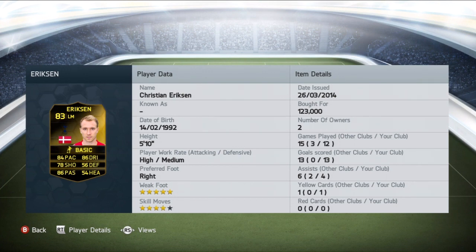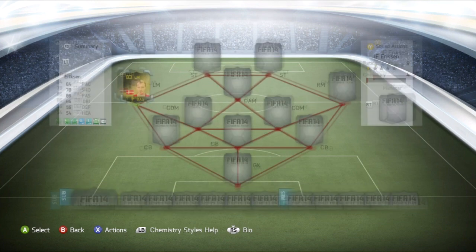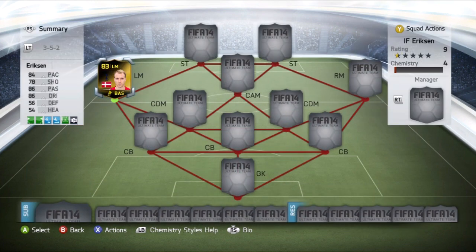Let's have a look at his stats. Standout stats being his 86 dribbling and his 86 passing, but he also has 84 pace and 78 shooting, which for a left mid isn't that bad. That's why I decided to review him. He's also got a handy five-star weak foot and four-star skill moves. But obviously, as you can tell in real life and on FIFA, he doesn't really suit the left mid role.